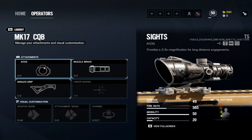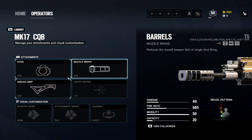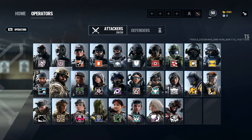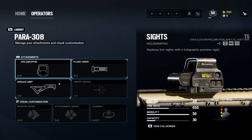Blackbeard: I don't play him that much, but you'll want an ACOG since you're sitting on windows. ACOG, muzzle brake, angled grip. Test this out yourself though since I don't have a strong opinion on Blackbeard.